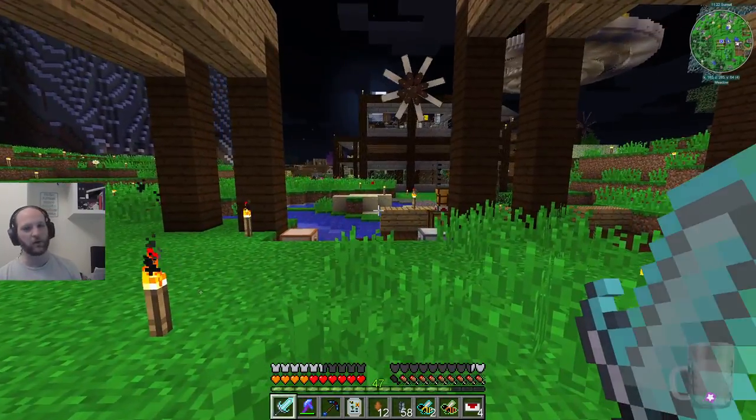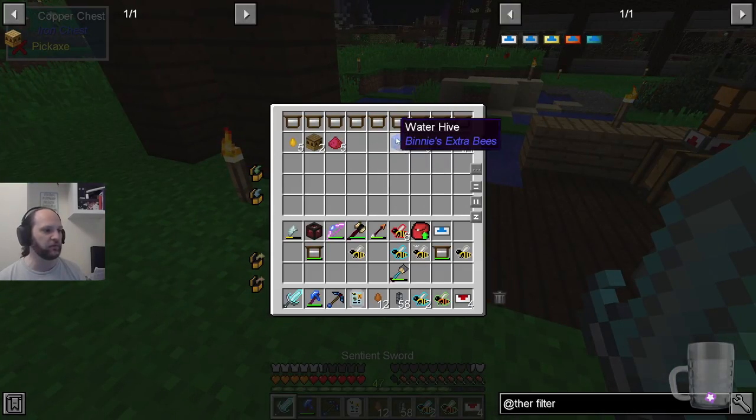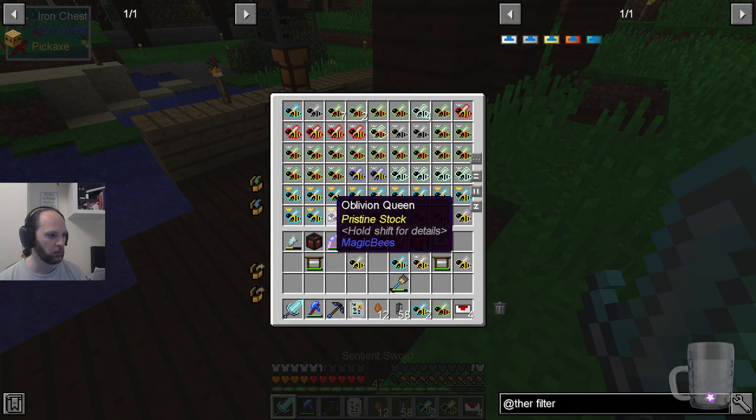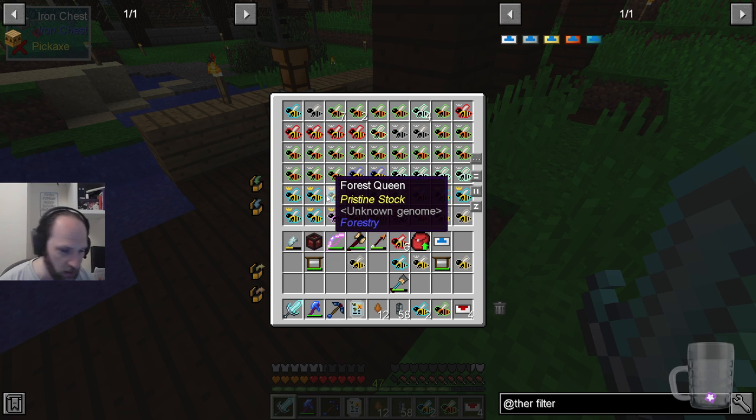Now there are other types of bees I haven't played with yet. We've got winter bees — there's obviously a water hive in there. So we're going to have to figure out what watery bees do. The oblivion wad is for the end, so I'm going to have to go to the end and put something there.